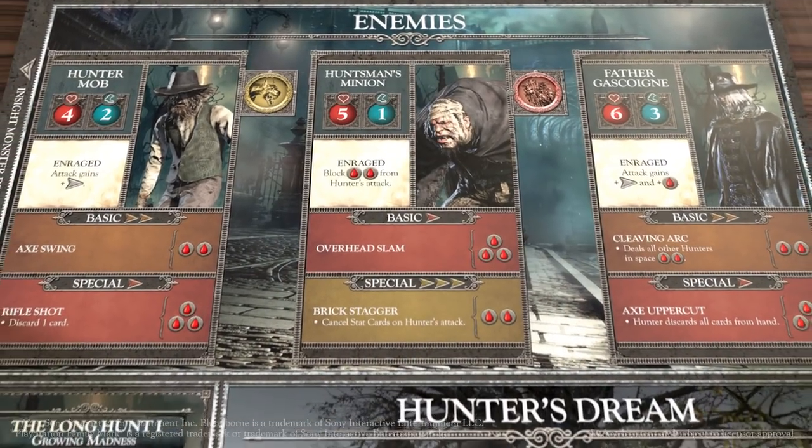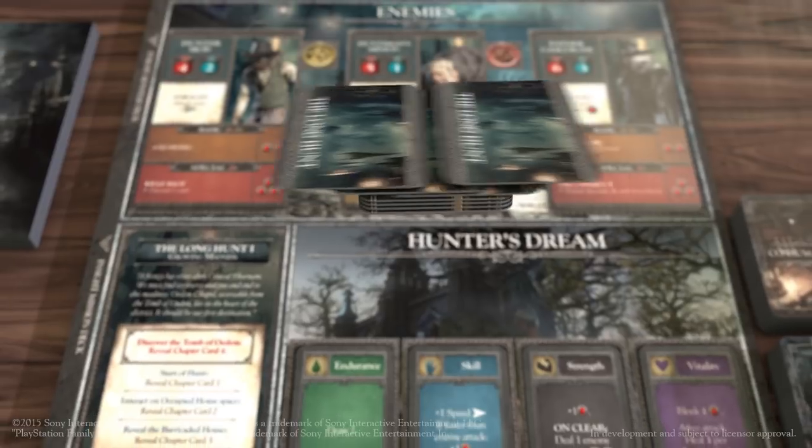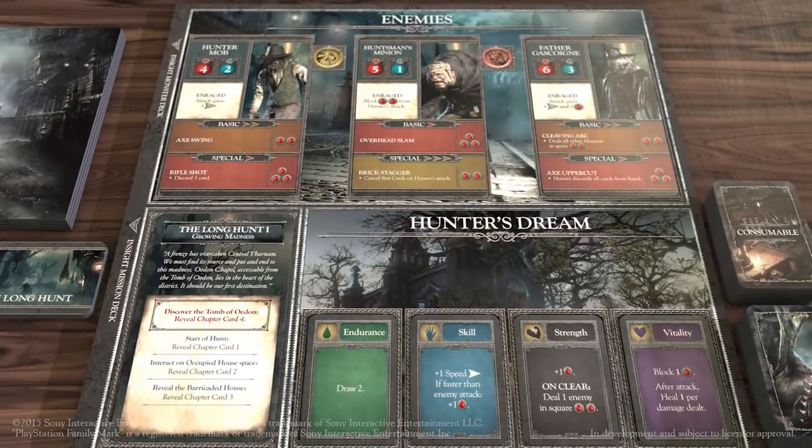Enemies can also have unique abilities that augment their behavior in some way, usually depending on the chapter or the campaign that they appear in. For example, a campaign that focuses on the growing beast plague threat might see enemies with frenzy abilities that gain additional damage or effects if they've suffered damage.